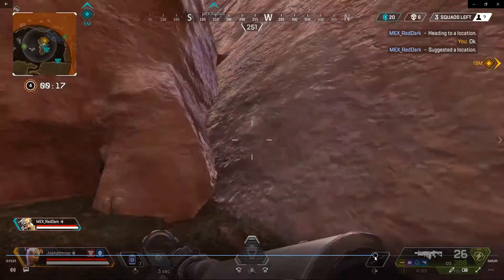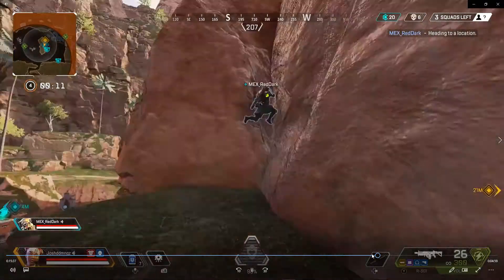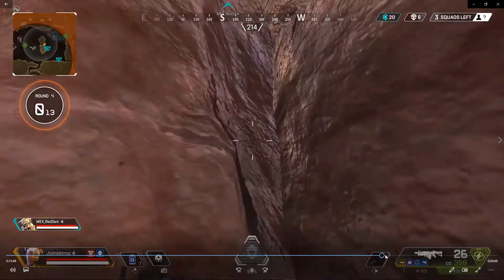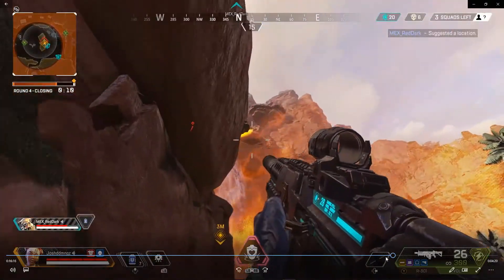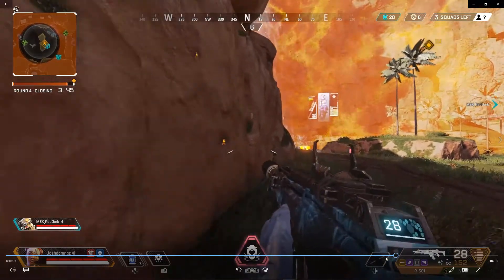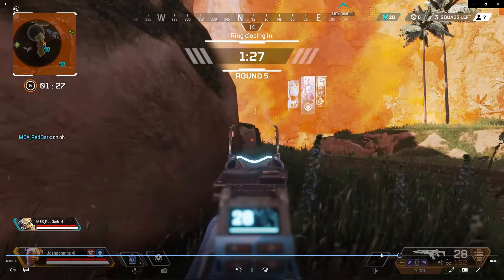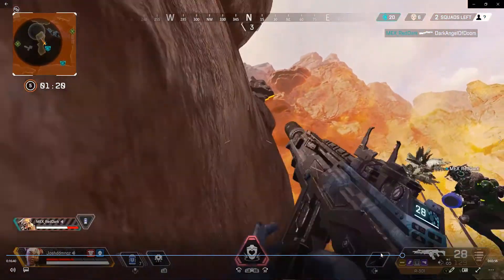All right, we're getting to end-game — three squads left and the ring is closing right by that mountaintop. My teammate figures out a way to get on top but I'm having a hard time — I'm not placing my character correctly. I think even if we got up there, we would have been knocked because they're up there too — they have the height advantage. So we go down. Now I'm trying to figure out how to progress — the ring closure might close by that mountaintop or further down. We see Bloodhound coming our way.